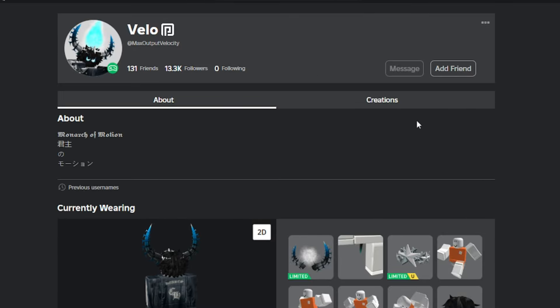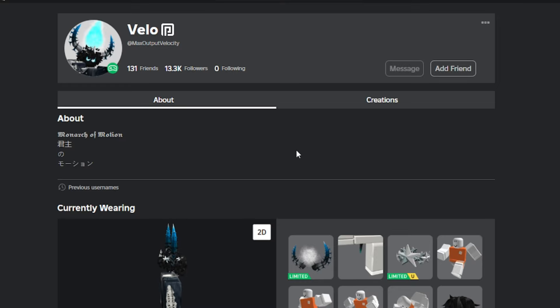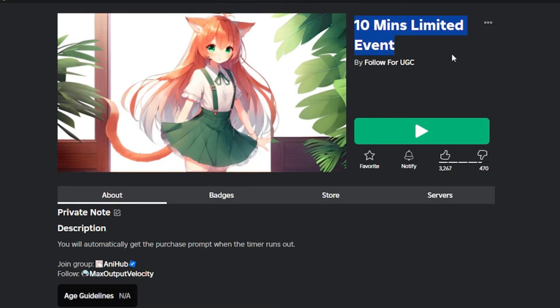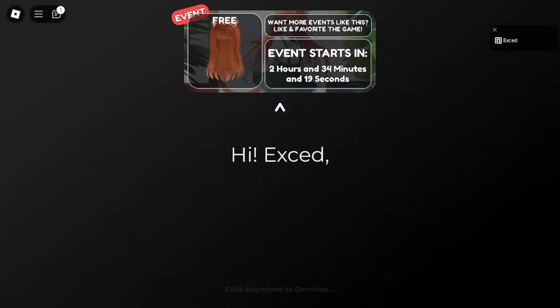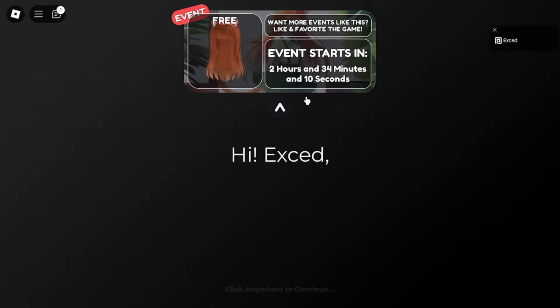That is a requirement to be able to claim the item. Here you can search the 10-minute limited event game. For the game links, I put them in the description below. After logging into the game, you will see the timer countdown for when the event will start. This event will start in around 2 hours. You have to wait until the timer ends.